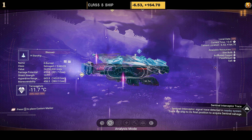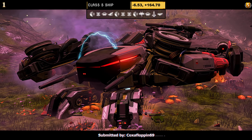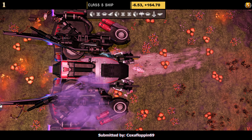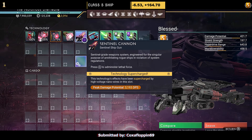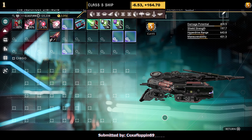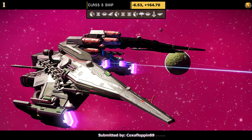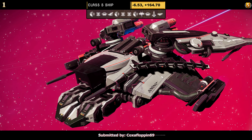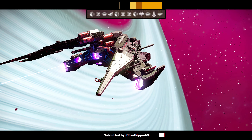Ship number one, submitted by Coxaflopin69. This one is an S-Class with a gray and red color scheme — really nice. It has the tank feet, dragon wings, and supercharged slots. You can see two in the middle and one on the right, but once taken to the space station you can see two together on the right and two in the middle. Once in the air you can appreciate that gray and red color scheme. Really nice — I do wish it had the full-sized dragon wings.